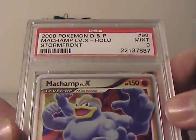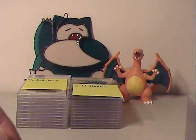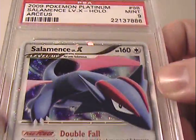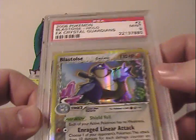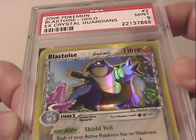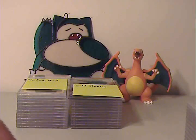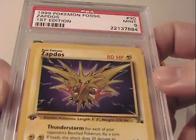Next we got a Machamp Level X from Stormfront — also a Mint 9. Then Salamence Level X from Arceus — cool card. I really like how the artwork on a lot of those Level X cards pops right off the picture frame area. From EX Crystal Guardians, we've got Blastoise Holo, Mint 9 — it's a fighting type Delta Species. And another Mint 9: Zapdos from Fossil, non-holo version.